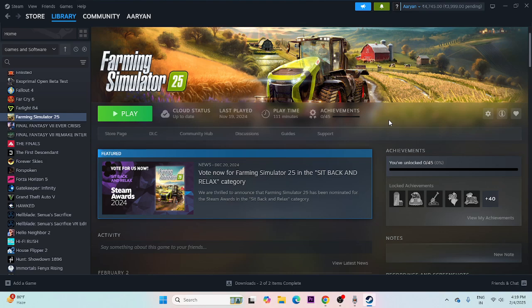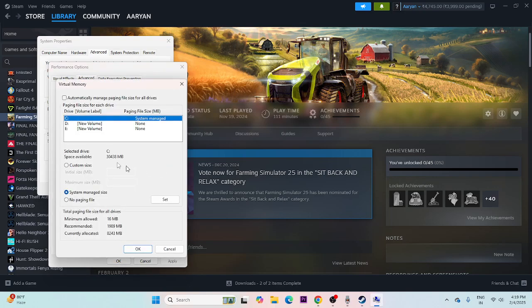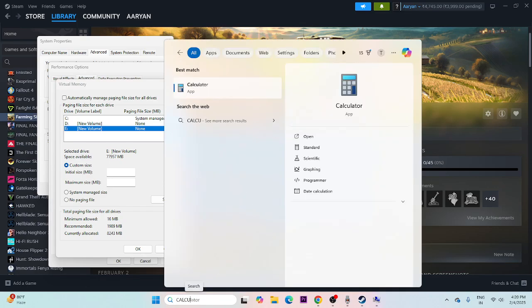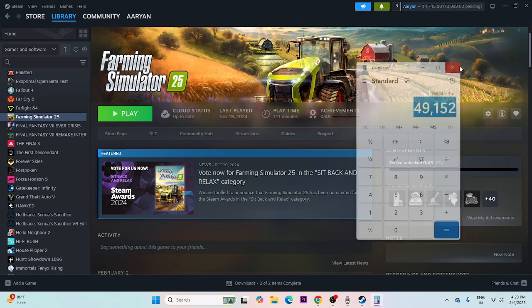Try increasing the virtual memory. Search for Advanced System Settings, go to Advanced, click Settings, then Advanced again, and click Change. Uncheck automatic management, select the drive where the game is installed (drive E), and choose Custom Size. For Initial Size, multiply your total RAM by 1024 then by 1.5 — for example, 16 GB × 1024 × 1.5 = 24,576 MB. For Maximum Size, multiply by 3 — 16 GB × 1024 × 3 = 49,152 MB. Set these values, close, and try launching the game.